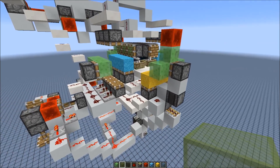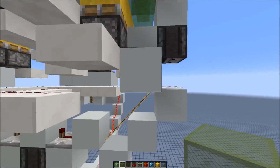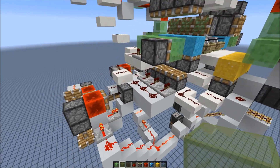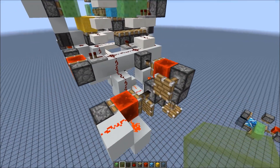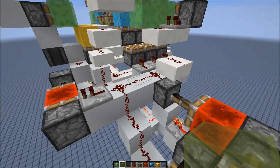Now let's go through the redstone. By activating the sleeper we start the normal 8 gametick block for this side and a 6 gametick block for the other two sides. This is a little more complicated than the 8 gametick cycle because we also need to create a certain 3 gametick pulse to power the skip distance.